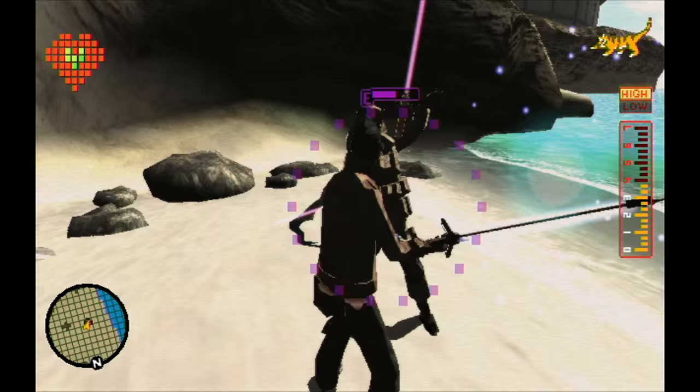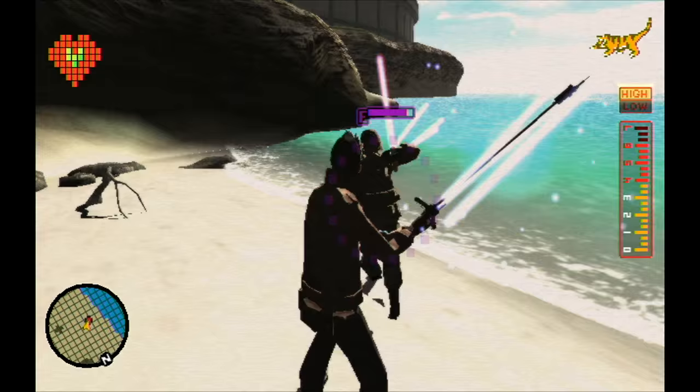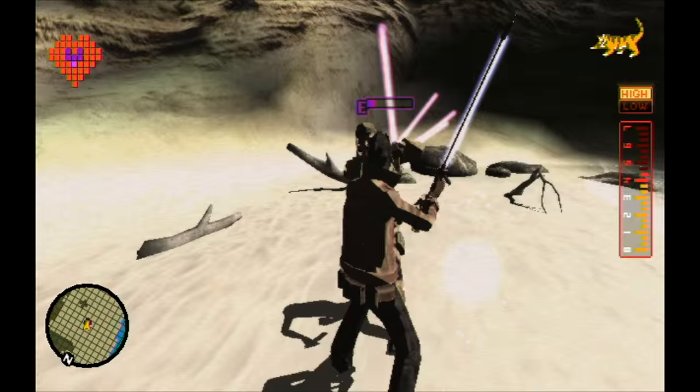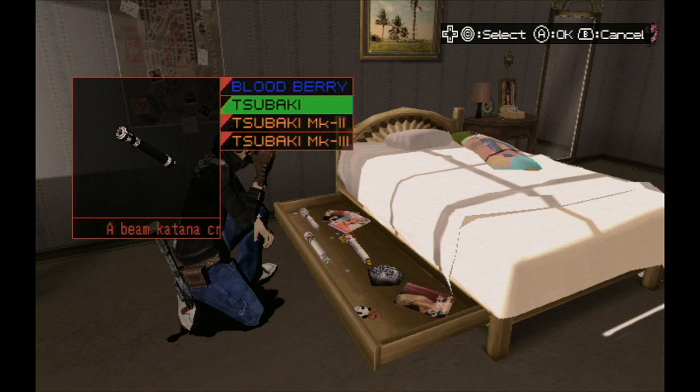A word on timing the ripostes: you need to hit the enemy toward the end of its stun animation in order to trigger the attack. If you attack too soon, the enemy will be vulnerable, but you'll only land normal attacks while they're staggered. We'll look at that timing in greater detail in a second.